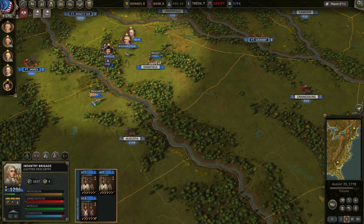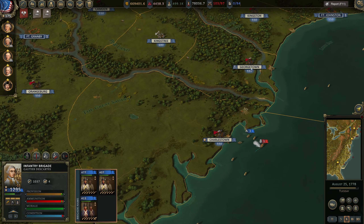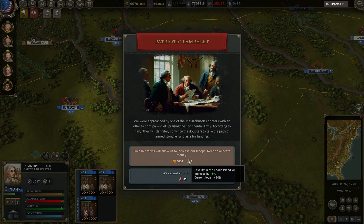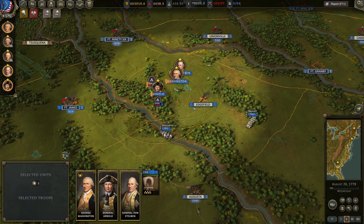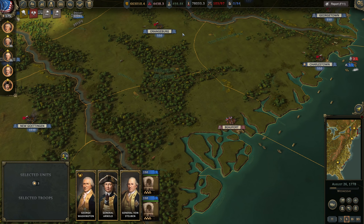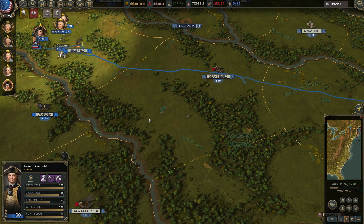You guys can go to Charlestown and Georgetown. What's happening with Rhode Island? I guess we're gonna pay for it. With these guys we're just gonna go through the coastal areas, and I'm gonna use Benedict Arnold.